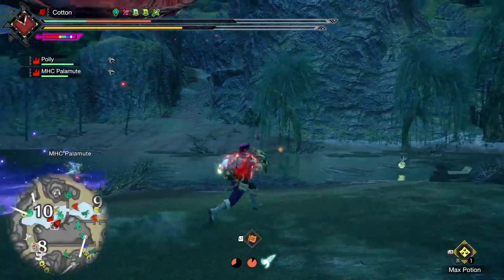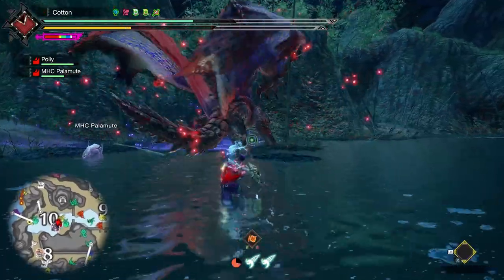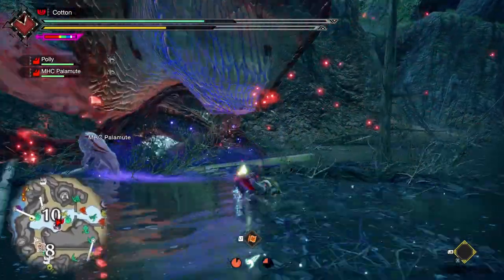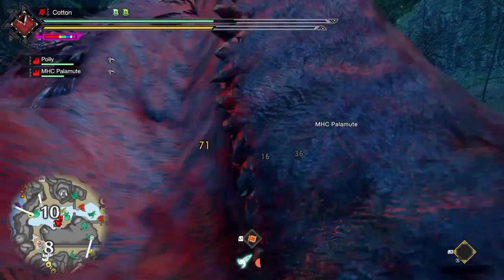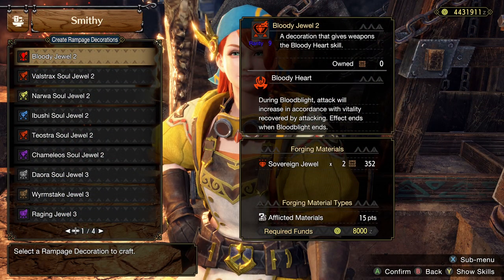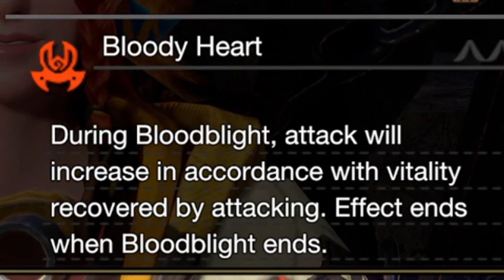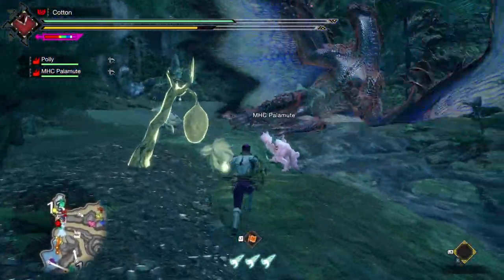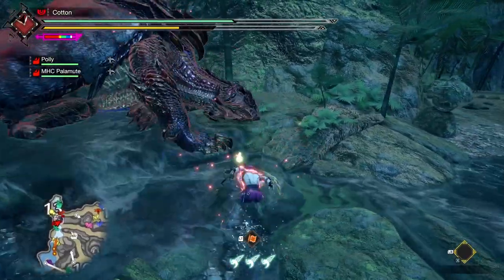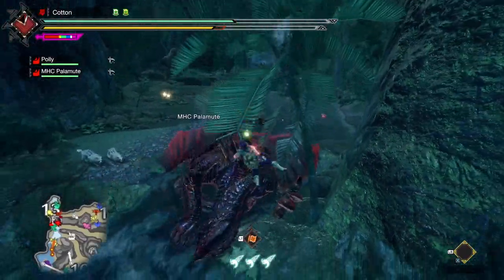On the subject of hidden decorations, there is another one that is quite neat, bringing in a whole new skill. If you are already Anomaly Research level 111 or higher, you probably know about it, as Bahari straight up tells you to visit the Blacksmith when you unlock it. But if you are at a lower level, this might give you incentive to push your Anomaly level higher. Because once you reach level 111, you unlock a brand new Rampage decoration for the Bloody Heart skill, which gives you a damage increase proportional to health recovered by attacking when inflicted with the Blood Blight status — maxing out at a 30 raw addition when fully active, making it comparable with the Anti-Species Rampage jewels.